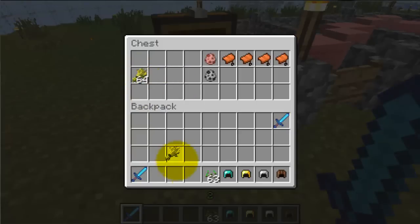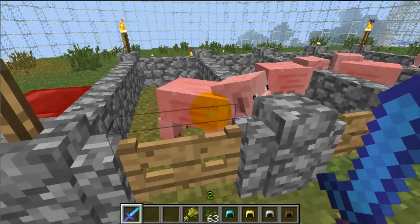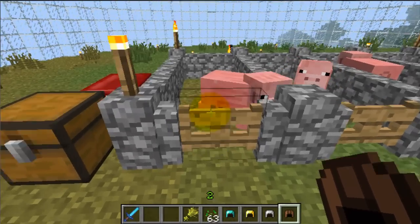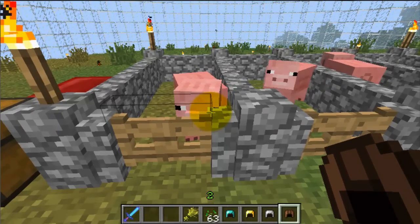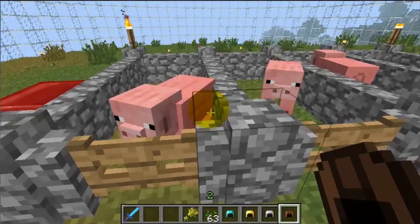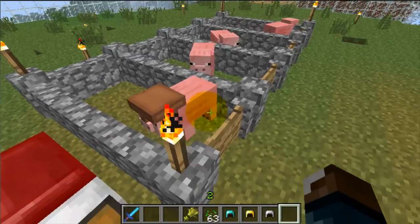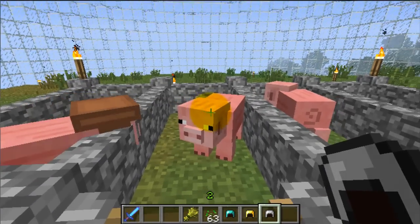You just need one piece of wheat for them to follow you. You can only use leather, iron, gold, and diamond helmets to put on your pigs — the chain helmet will not work. Just right-click on your pig to put the helmet on. They look pretty cool and pretty funny.